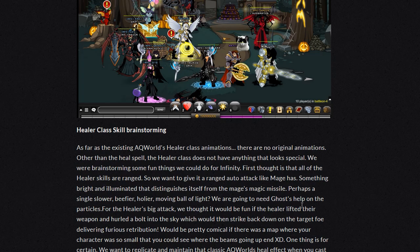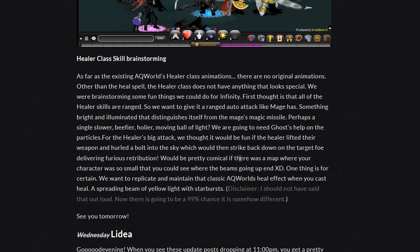We're going to need Ghost's help on the particles. For the healer's big attack, we thought it would be fun if the healer lifted their weapon and hurled a bolt into the sky, which would then strike back down on the foe, delivering furious retribution. It would be pretty comical if there was a map where your character was so small you could see where the beam going up ends. One thing is for certain: we want to replicate and maintain that classic AQ Worlds heal effect when you cast heal — a spreading beam of yellow light with starbursts. Disclaimer: I should not have said that out loud. Now there's going to be a 99% chance it is somehow different.